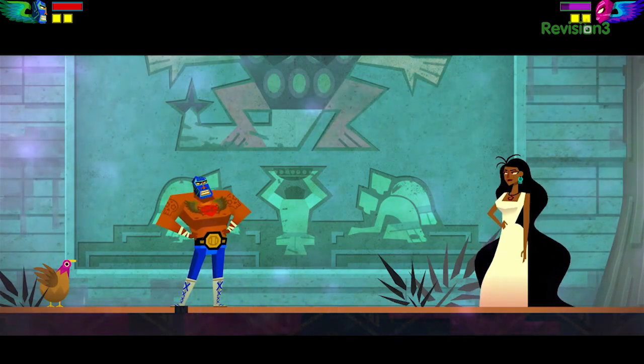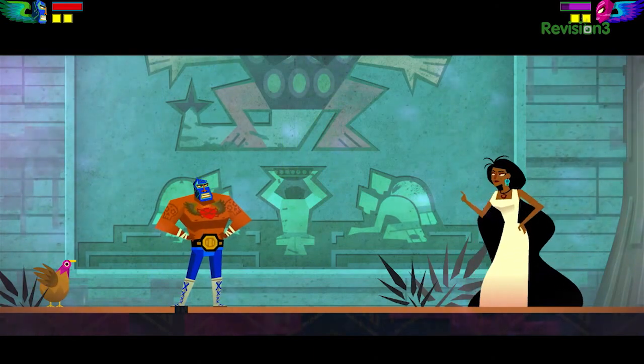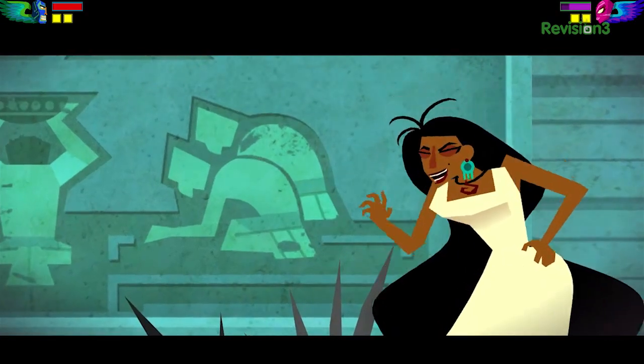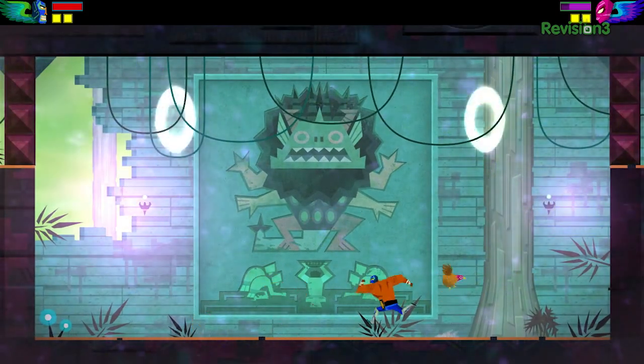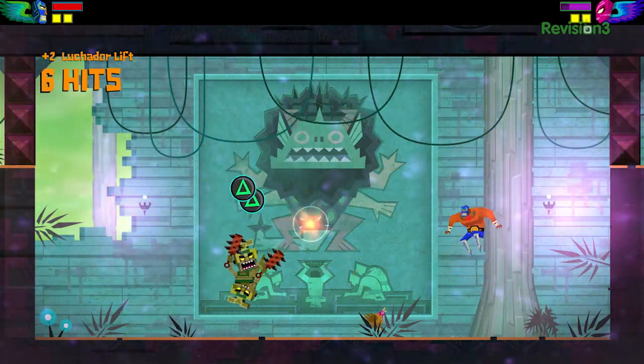She's one of the henchmen of Carlos Calaca and she's like the guardian of his temple. I love the look of the whole thing — just that kind of 60s illustrative style mixed with all of the Mexican iconography. Yeah, Mexico has a lot of bright colors and we're trying to draw a lot from that. You can attack as a chicken!